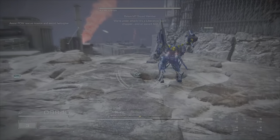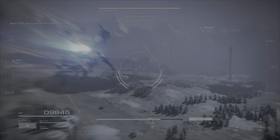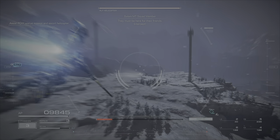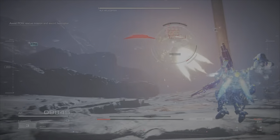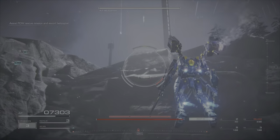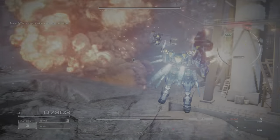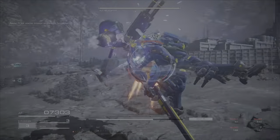After you take out that initial barrage you can head over to this area and take out this quadruped. Destroying it will give you some extra money, and extra money in this mission means extra time. So typically it's a good idea to try and get these extra little side mini-bosses.